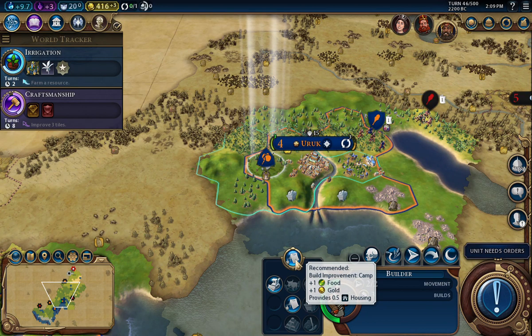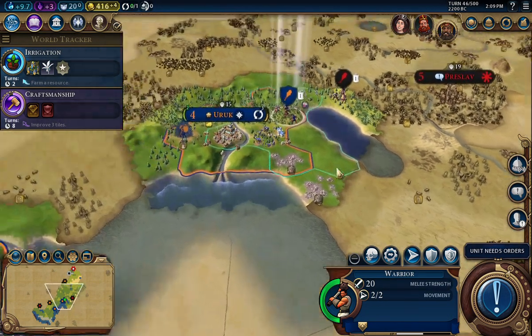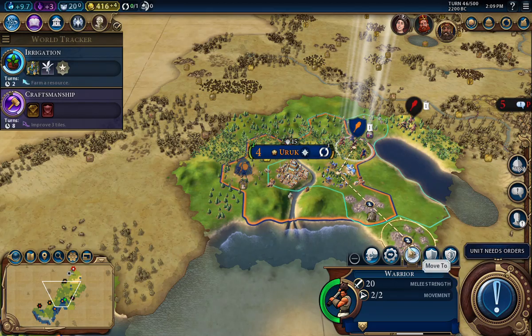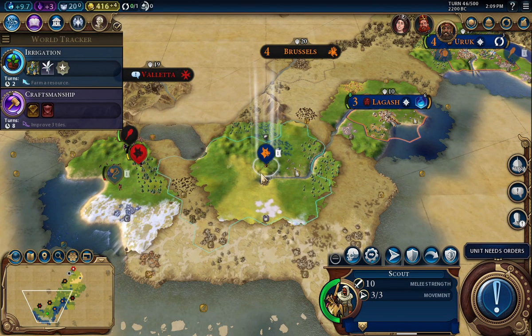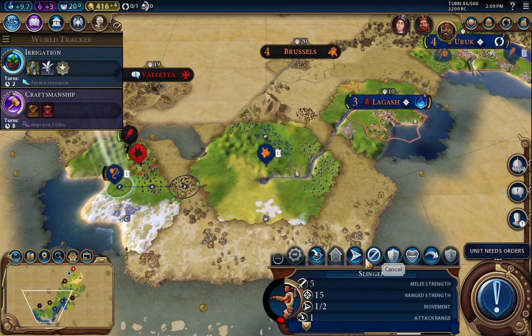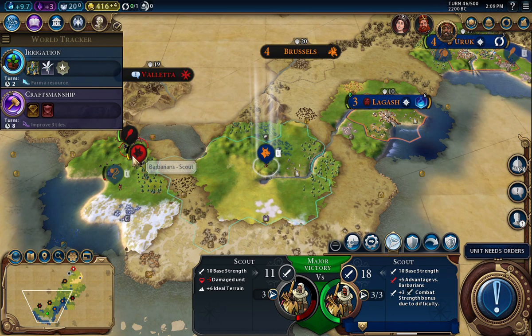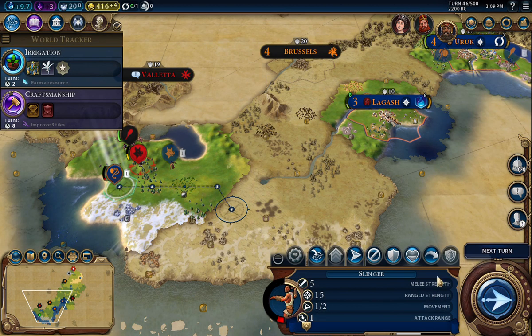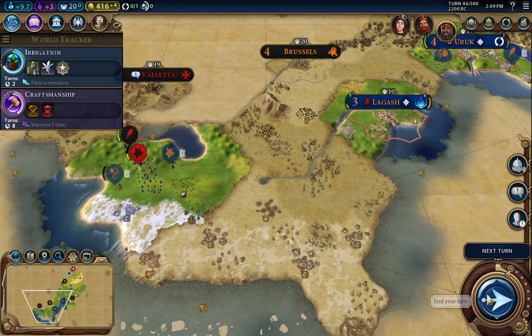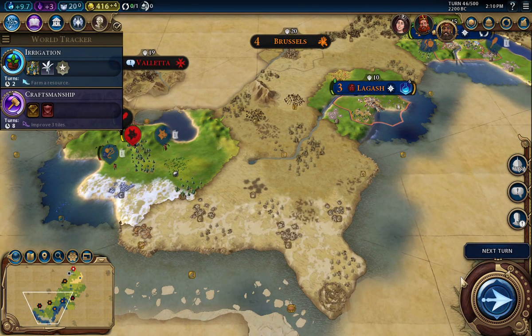I am going to build the camp. Put the warrior here and move him down right there. Back the slinger off a bit. Let's get him on that other scout. Fortify the slinger — let's see if he kind of takes the bait and goes after the scout. One of those is another city state, so maybe I can leave that alone a bit.